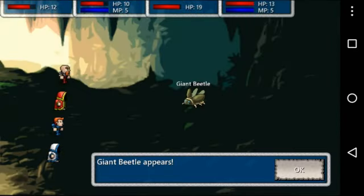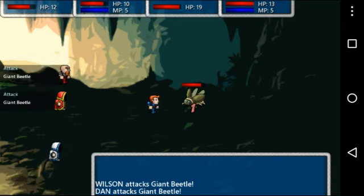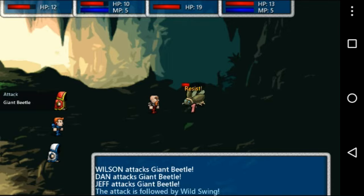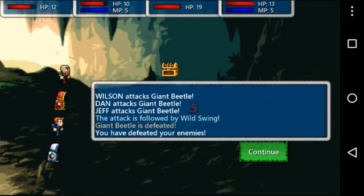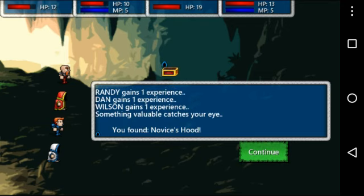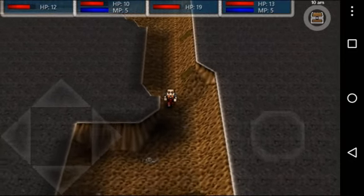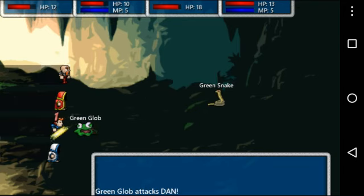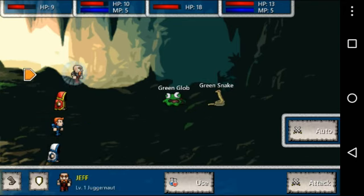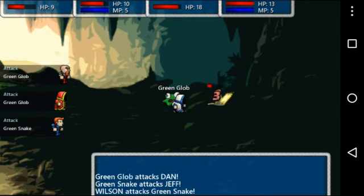Another one — just a giant beetle, this is gonna be easy. I'm confused as to why they attack in random order. We got a chest though, I guess that's good, and we got a novice hood. So you can attack the green glob, you can attack that, these two can attack the snake.